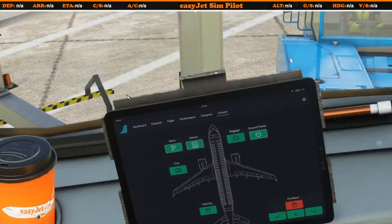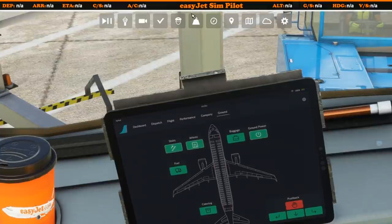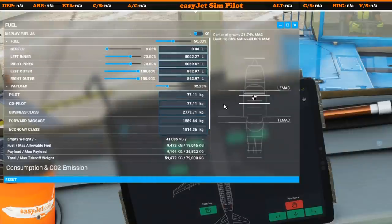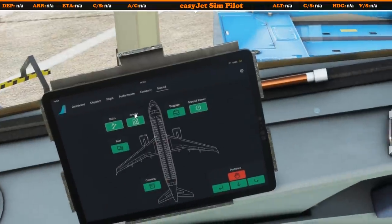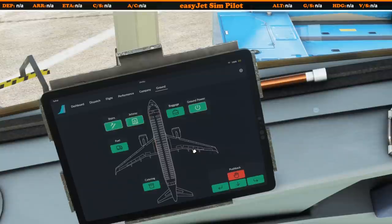You can also call the fuel truck. I don't really ever use the fuel truck because that would bring up the fuel balancing page, which as you know from watching other flights we no longer need to touch when importing things from Simbrief. So I'll probably leave the fuel truck alone, but it is there if you require it.